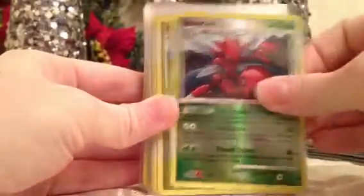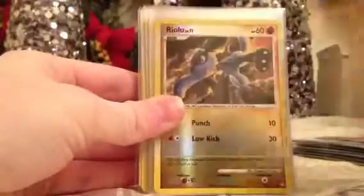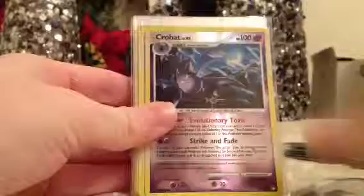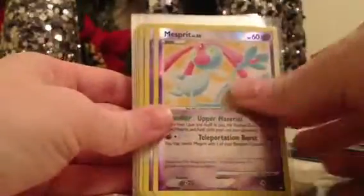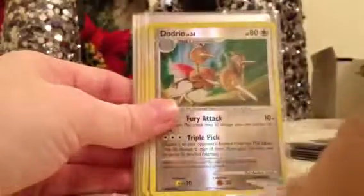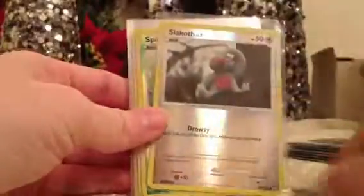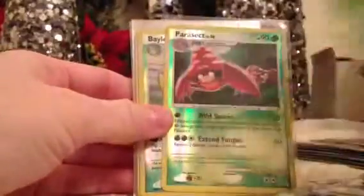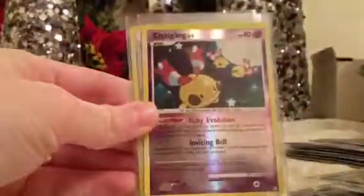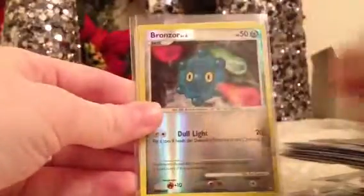Alrighty. Scizor, Pikachu, Armaldo, Riolu, Nosepass, Unown, Turtwig, Dome Fossil, Ninetales, Ariados, Crobat, Mr. Mime — there's two of those — Toxicroak, Night Maintenance, Vaporeon, Sandshrew, Abra — two of those — Unown, Croconaw, Dodrio, Slakoth, Spinarak, Tropius, Parasect, Bayleef, Croconaw, Unown, Chingling, Lairon, Bronzor, and Quick Ball.